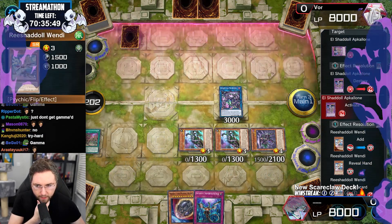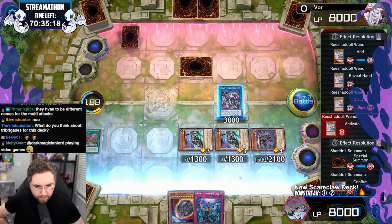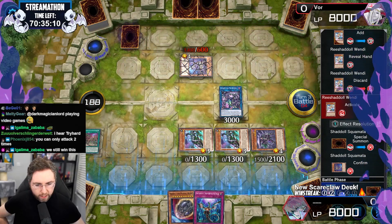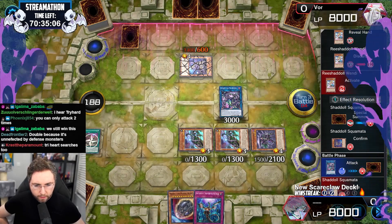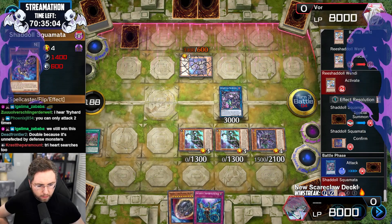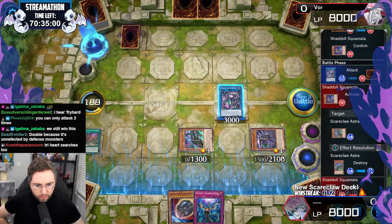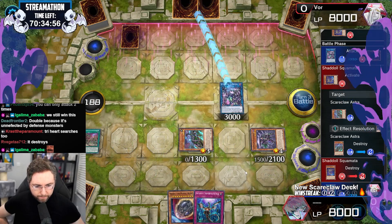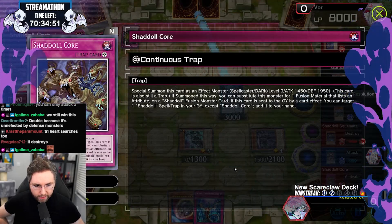Wendy! What the hell, Wendy? I'm completely unaffected from this. Got him. No pierce — damn. What are you spinning back? Wait, it destroys — it doesn't spin back. We have two attacks, not three. Shaddle core — what? Summon. Continue the attack, wipe him out. We chilling, let's go.